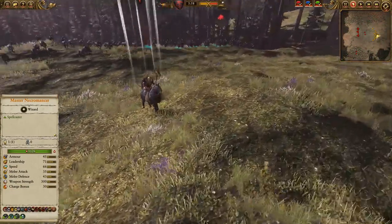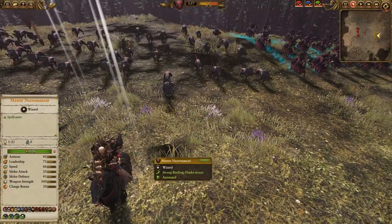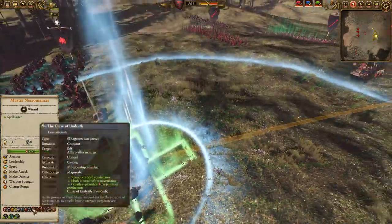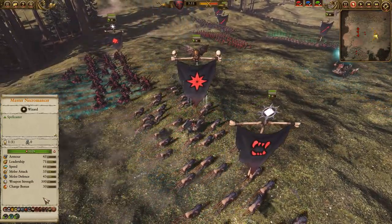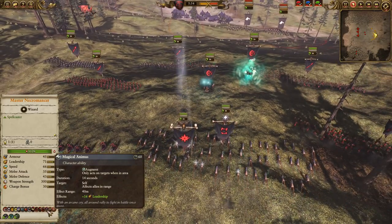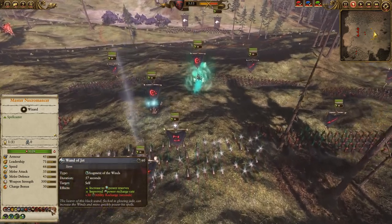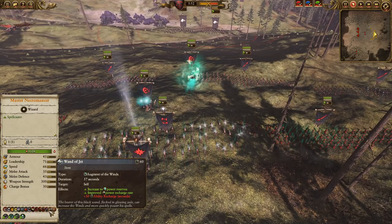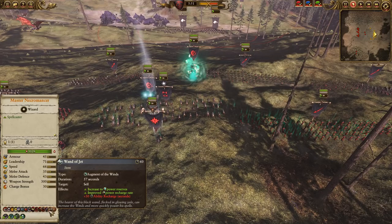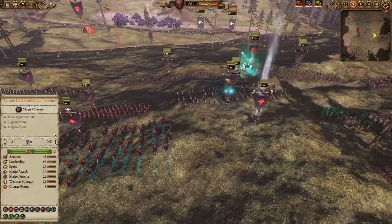This Master Necromancer — what sets him apart from the other Vampire Lords is he is dirt cheap. He is literally the cheapest Vampire Lord you can get. In the guise I've brought him in, I think he costs something like 950 points. Being a Necromancer, he does have the Master of the Dead trait to give an Area of Effect healing. He also has access to Lore of Vampires, and has Invocation of Nehek, Dance Macabre, and Raise Dead. He also has Magical Animus for a Leadership Area of Effect ability, similar to Standing Ground but without the melee defense. Wand of Jet gives him additional power recharge rate at the cost of a 30-second ability recharge, which is decent in the late game when you don't really have many winds of magic anyway. Scroll of Power for a minus 90 ability recharge so that we can just spam out as many zombies as possible.